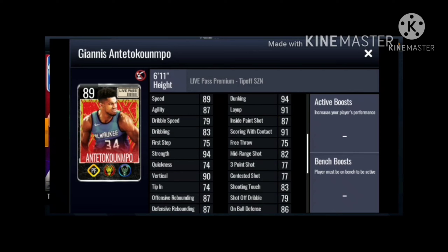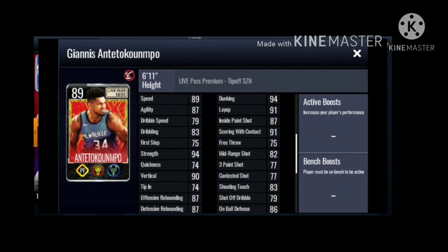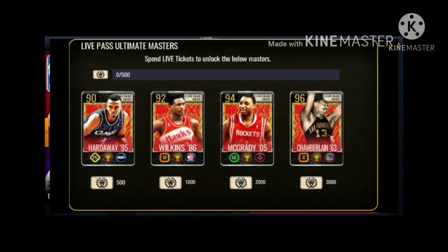You can see the Giannis stats, and then this is where you can actually use your life tickets to spend on these players - to unlock these players.